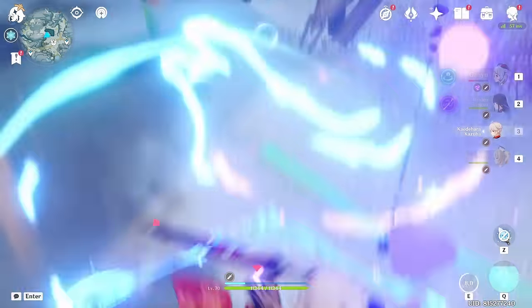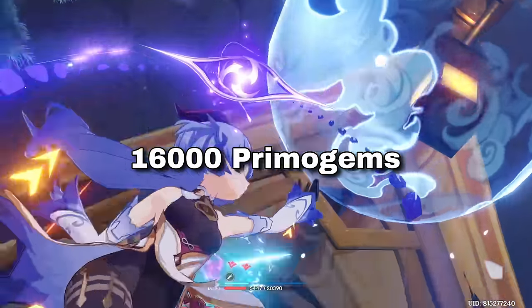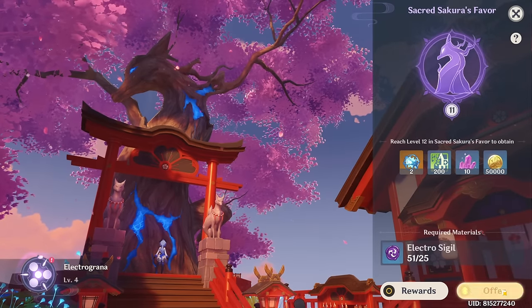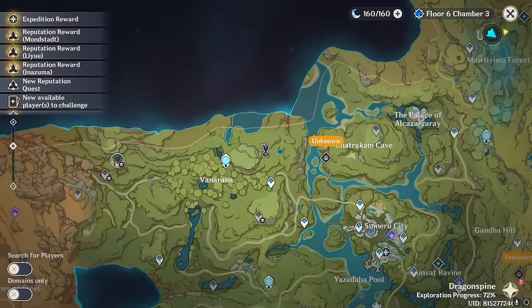Starting off strong with the 6 different offering systems in the game, letting you run up to a combined 16,795 primogems. These landmarks give you rolls and primogems in exchange for specialty collectibles and sigils, and can be found in every single region in Teyvat, except for Liyue.